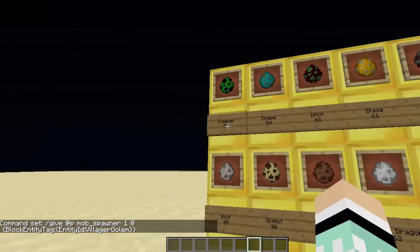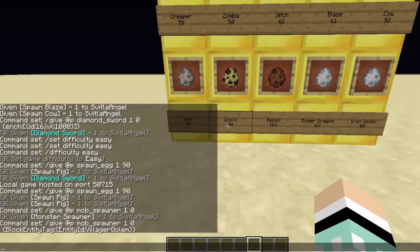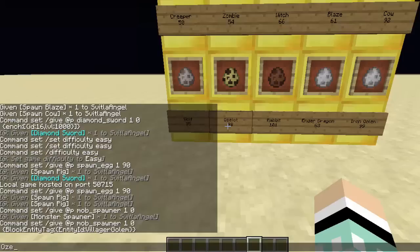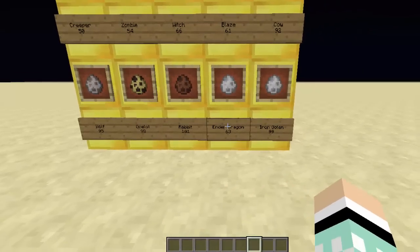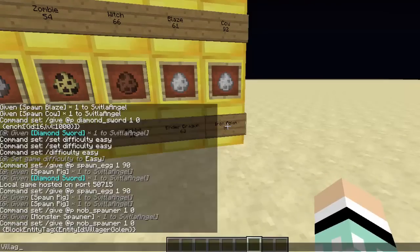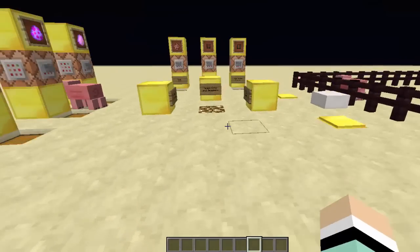Villager golem is actually an iron golem, so a lot of them are similar. Things like creeper you just write creeper — you have to remember the capitals though. But some are weird: ocelot is actually the ID 'Ozelot', iron golem is 'VillagerGolem', and snow golem is 'SnowMan' I think — some of them are really weird. I will put them below in the description for you to see.